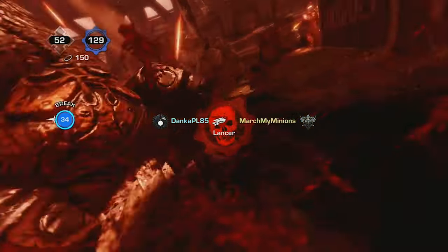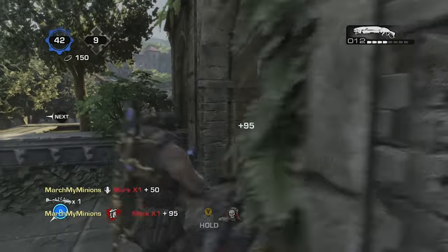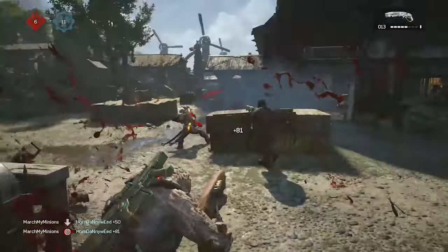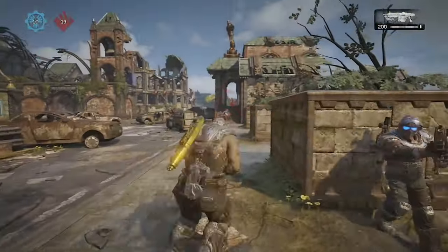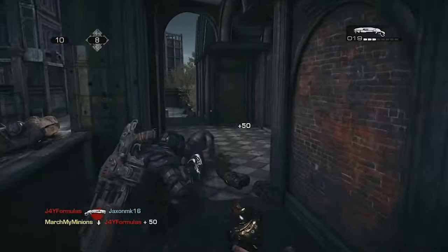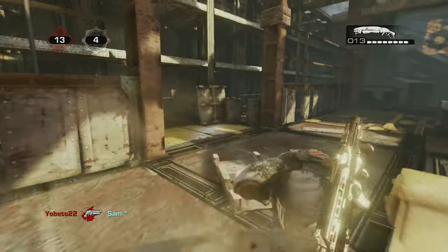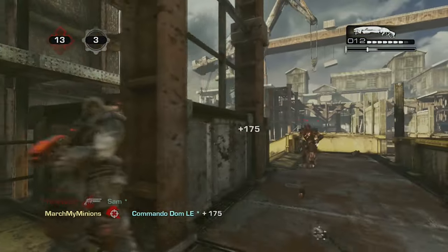Firing at enemies from afar or meleeing up close are the obvious options, but there's more depth here. You can revive downed teammates, use meat shields, or nail an active reload to speed up reloading and give your weapon a damage buff. Movement rides the line between heavy and quick — sliding into cover or roadie running to safety. The gunplay feels great with fantastic sound design, making each shot feel guttural and impactful.